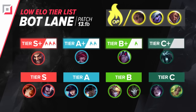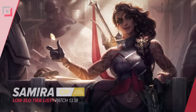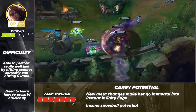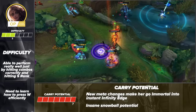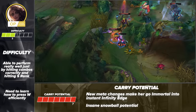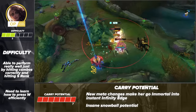Let's talk about the bottom lane. First up, we have Samira. She's not super difficult to learn, but you'll want practice landing combos correctly and quickly stacking up to S rank during fights. Another important thing to learn is how to best use her W, as it literally decides the outcome of skirmishes or fights. With the huge changes in this patch, Samira's build path has opened up significantly, making her spike even faster than before and snowball even harder. When she pulls ahead, there's no coming back for the enemy team, so fight as much as possible when you can pick up those early kills.